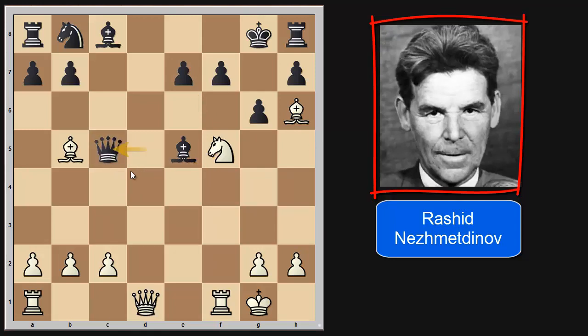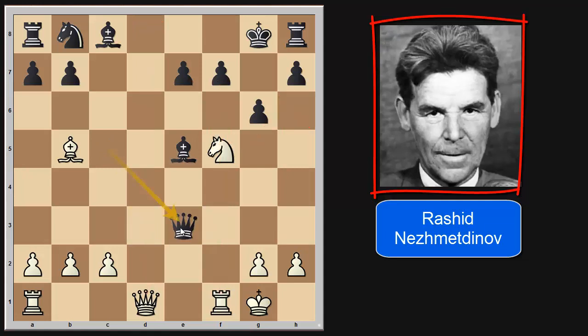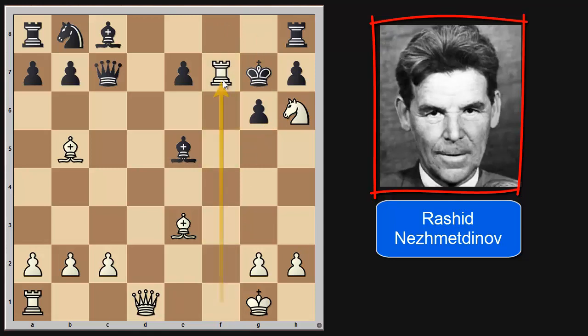Knight f5, and now queen to c5 check. Here comes bishop to e3. I am threatening queen d8 checkmate, and also threatening knight captures e7. A very strong move — I am even threatening knight to h6 check followed by rook captures f7 checkmate. It is not possible to save everything. The best move for Black is to just give up the queen and play queen captures e3, whereupon knight captures e3 is just simply winning for White. But in the game we have queen to c7, and now knight to h6 check. Of course the king can go to f8 or g7, but the result won't change — after king g7, rook captures f7 is just checkmate.